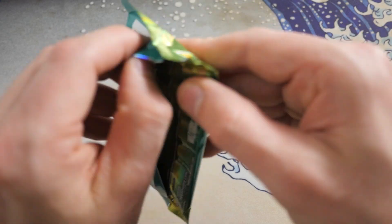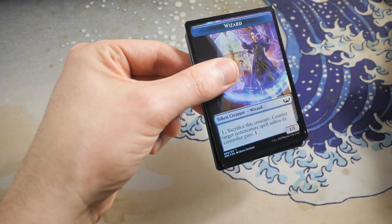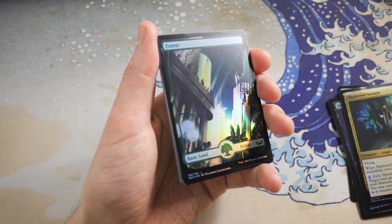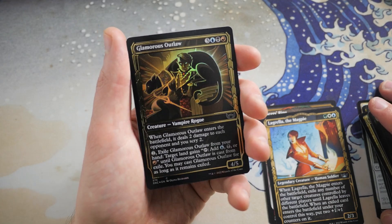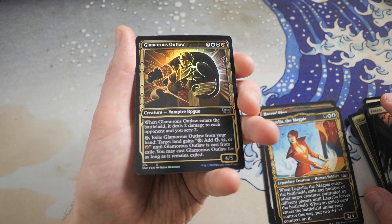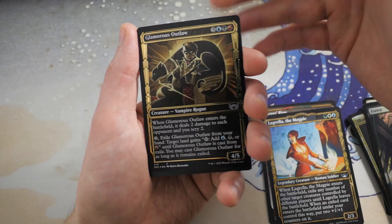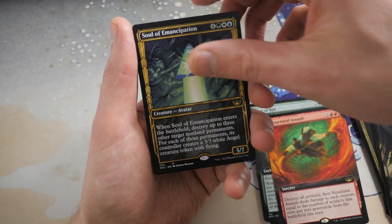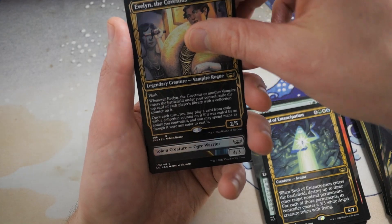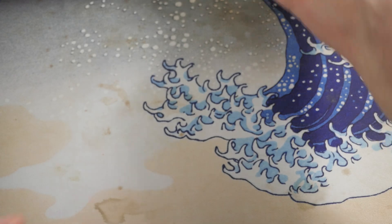Speaking of doing well — James C, you're up next. Let's see what we get in this pack for James. We get a beautiful Forest, Racer's Ring, Lagrella the Magpie, and there we go — our first Gilded card: Glamorous Outlaw! That looks stunning. Every single time I see these I'm always blown away — they remind me of Kaladesh Masterpieces. Mysterious Limousine with a Next of Kin, Structural Assault, Soul of Emancipation, and we got Evelyn the Covetous, with an Ogre Warrior Token. Not too bad — you got a gilded card there, James, and you only get roughly around four of them per box.